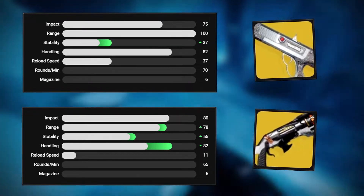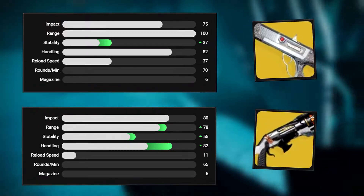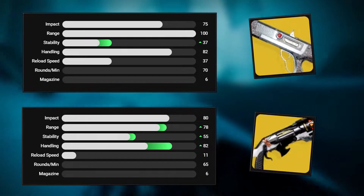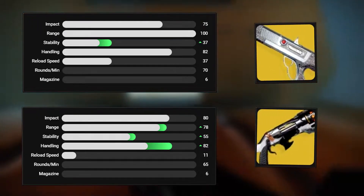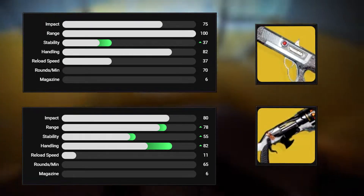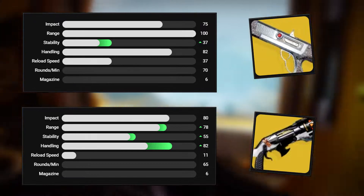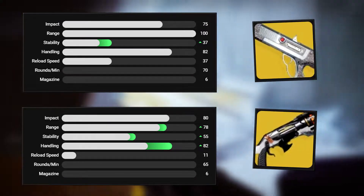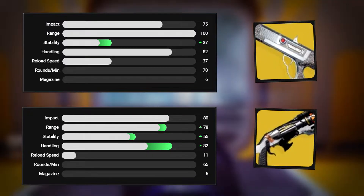Chaperone fires for a range of 100, excluding Roadborne, while Duality lags behind at a 78 in range. Chaperone drops the ball a bit in the stability department, sitting at an abysmal 37, while Duality climbs to a 55. Lastly, we've got handling and reload, to which Duality has 82 and 11 respectively. Chaperone shares an identical handling stat of 82 unbuffed, and its reload is garbage without Roadborne or Shotgun Loader, so it doesn't matter.